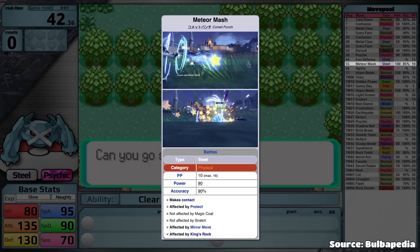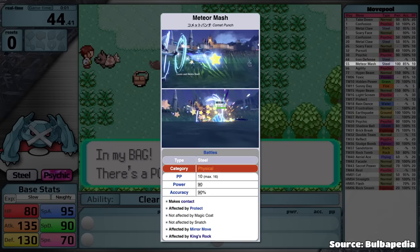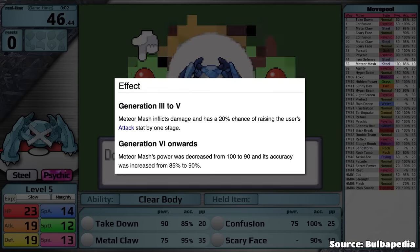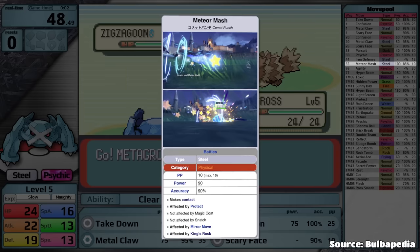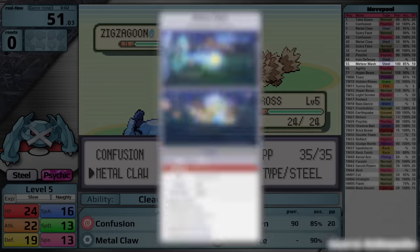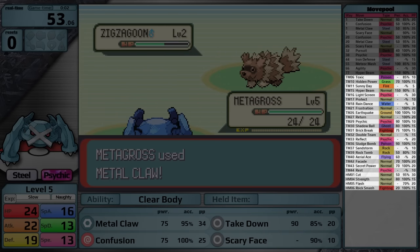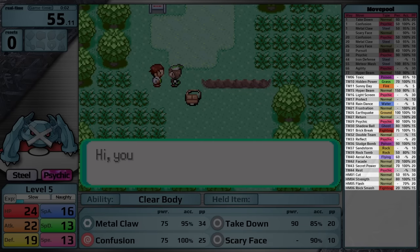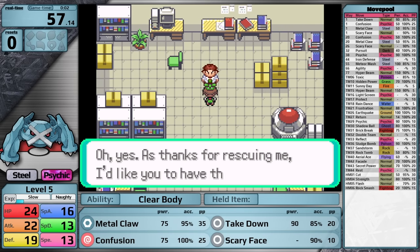Meteor Mash is one of my favorite move names in the entire game. It's a little unfortunate that it's base 85 accuracy, but it does have a secondary effect — a 20% chance of raising the user's attack stat by one stage — and with base 100 power, the accuracy makes sense in context. Through TM and HM, Metagross also gets access to decent coverage: Earthquake, Shadow Ball, Brick Break, Sludge Bomb, Rock Tomb, Aerial Ace, and Rock Smash. The standout moves, of course, are Earthquake and Shadow Ball.